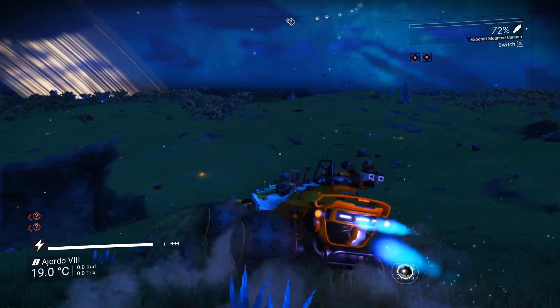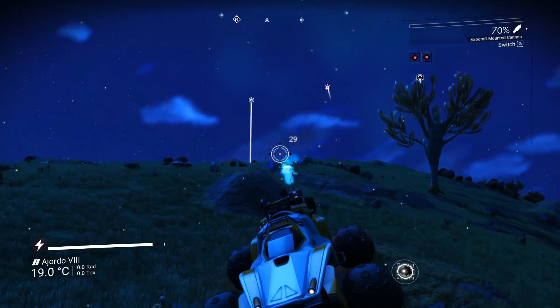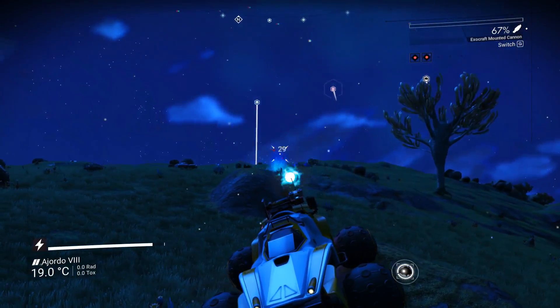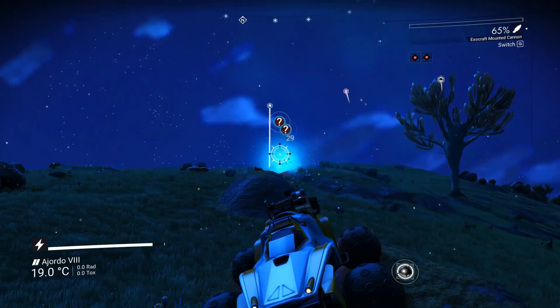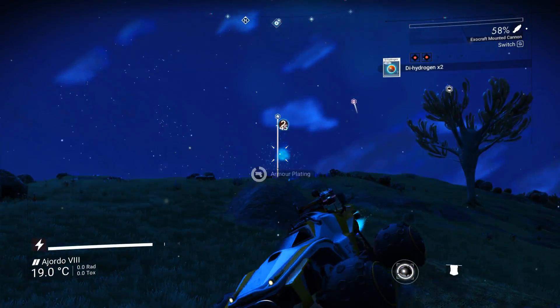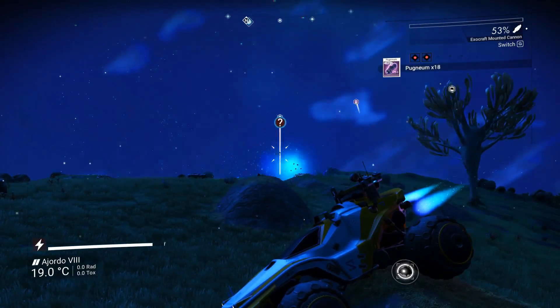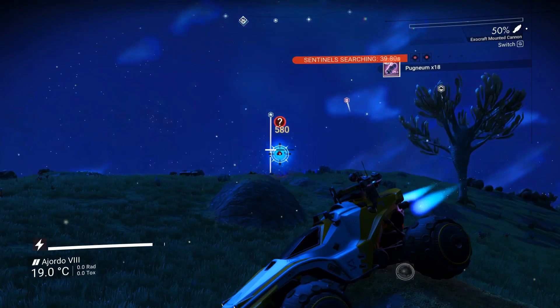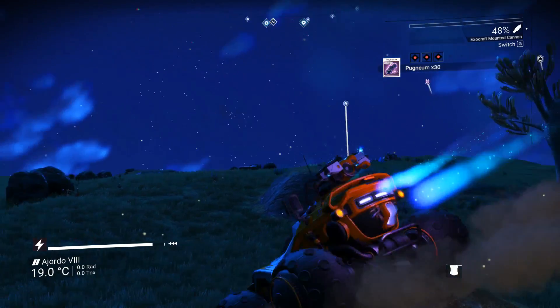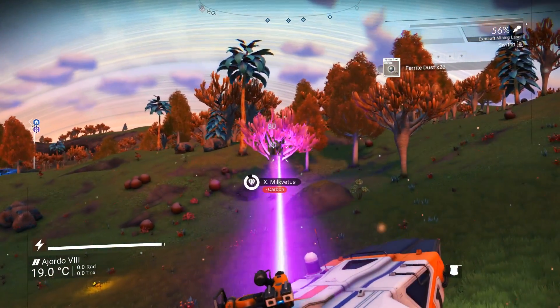Personally I like using the Nomad as a fast scout equipped with a signal booster and acceleration module for searching points of interest. The Roamer as a brawler and attack vehicle for raiding depots and fighting Sentinels, with the mounted cannon and acceleration module installed. And lastly the Colossus as a mobile storage unit and mining platform to gather and store resources.